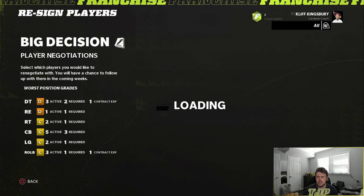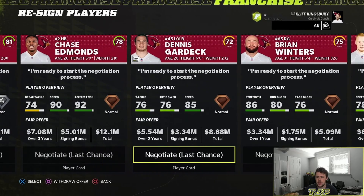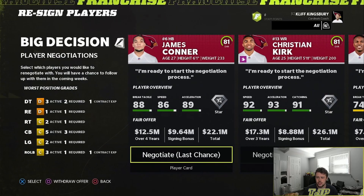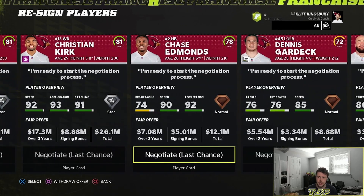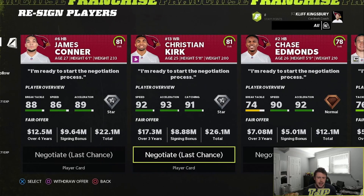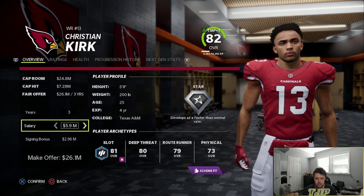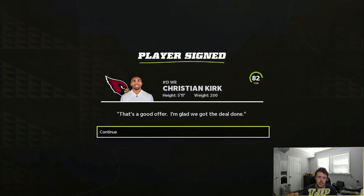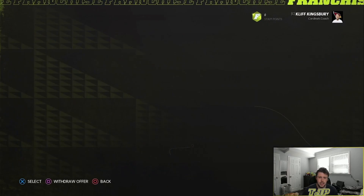We have over 32 million in cap, which is nice. There are some moves I want to make — I don't know if I want to re-sign James Conner, Christian Kirk, or Chase Edmonds. I might just let them walk, but maybe I'll keep Christian Kirk. I gave him a 60k, 2.95 million four-year deal and he accepted — we get Christian Kirk back. Everyone else I'm okay with letting walk.